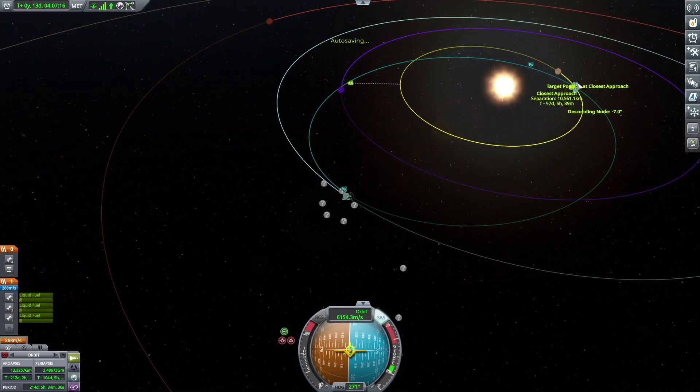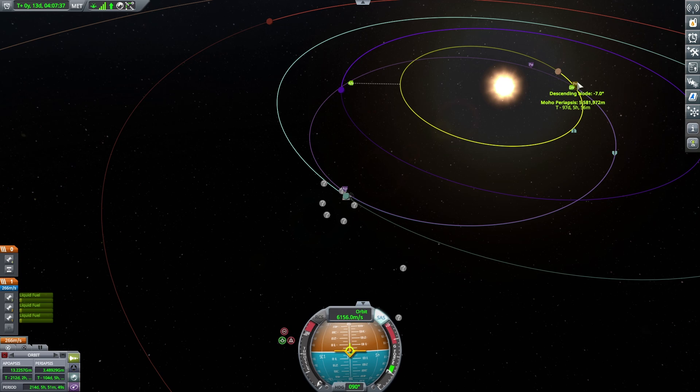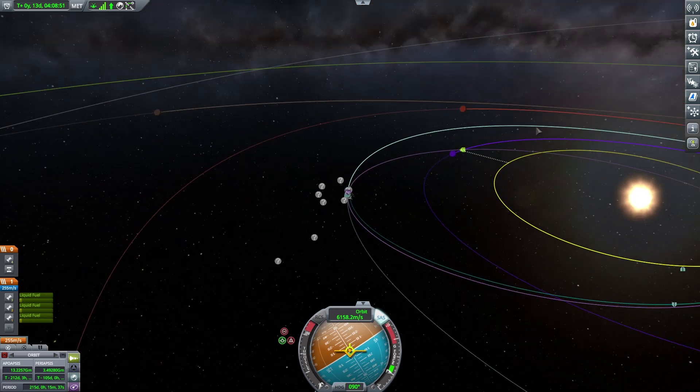Extending the solar arrays — we're going to get this cool-looking star pattern with the solar panels. I really like that, it's pretty nice. We're trying to get the periapsis as low as possible because I want to fly by the planet for longer.